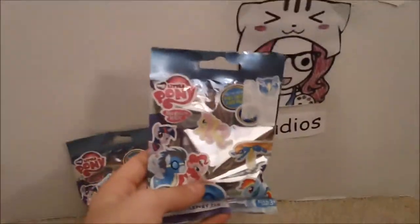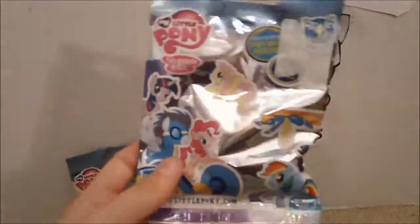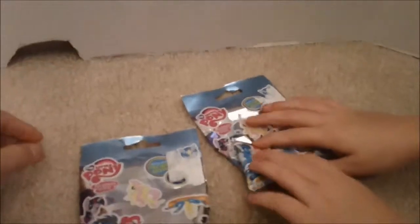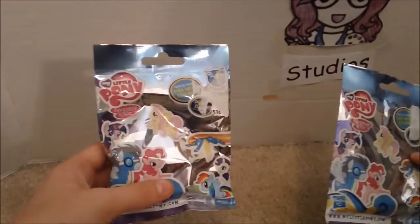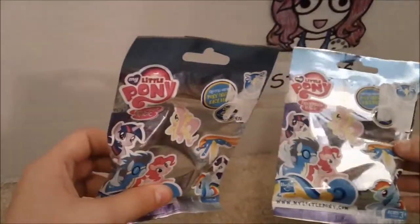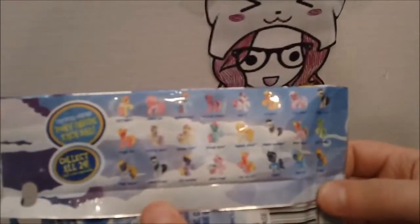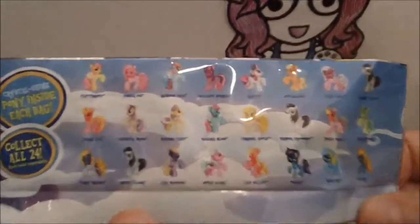This is the front of the bag. It has a bunch of ponies on it. So this is the front of the blind bag, and it's just like a regular blind bag, and then it has other ones you can collect. These are all the other ones you can collect — there's a bunch, but you can collect all these other ones.